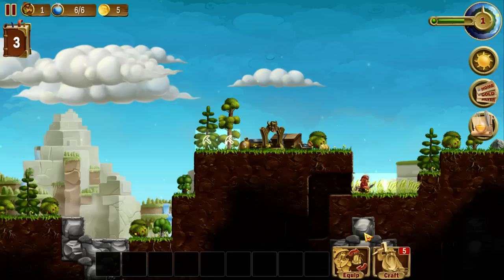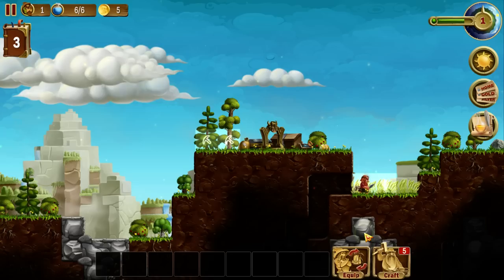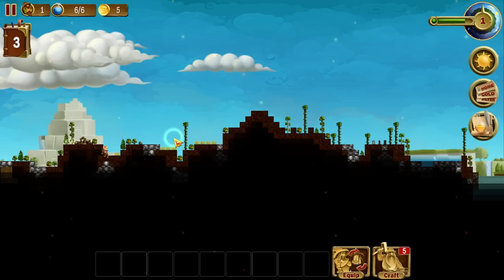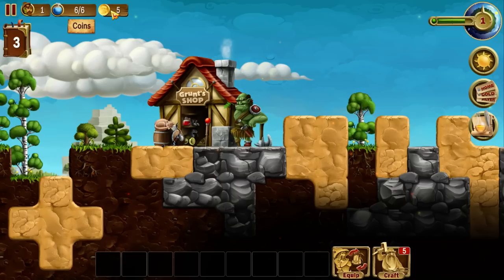At the top you can see the number of dwarves I've got, the amount of mana I have. There are some types of spells you can get later on. Here are some coins that you can use at the shop — there it is, right over here. You can spend your coins. Coins can sometimes drop from monsters, and you can use them to purchase some resources. You don't have to do that; it's just a shortcut.